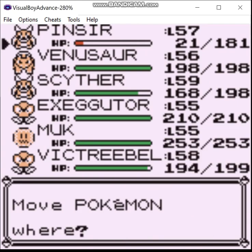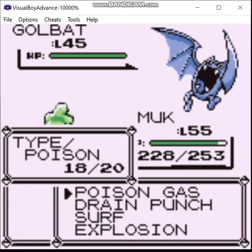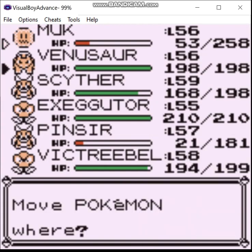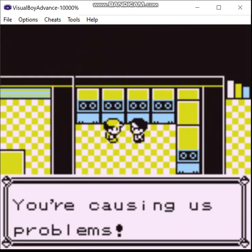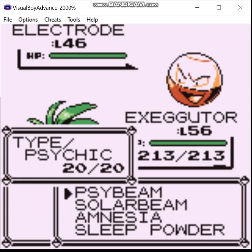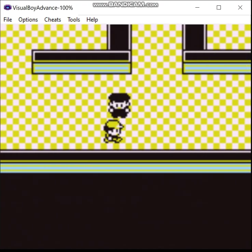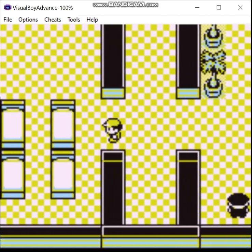Okay, now we switch over to Muk. And this should be the last of the Rocket Brothers if I was keeping track correctly. Down you go. Switch out again. Anything over here? I don't think so. Don't blame me for your own incompetence. Anything in here? Nope. And yeah, now we've basically cleared out everything except for the rival battle and the boss, and the one grunt we have to fight on the way.